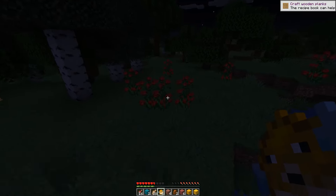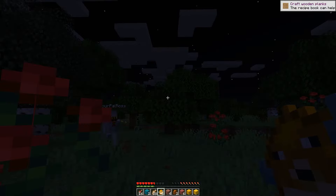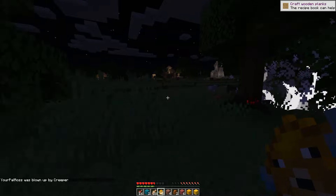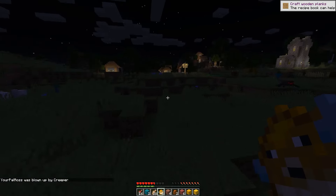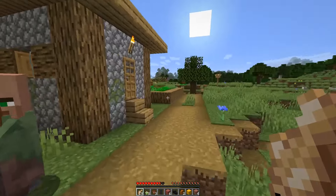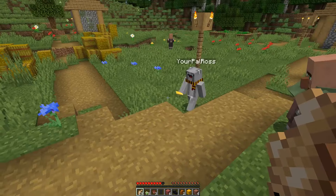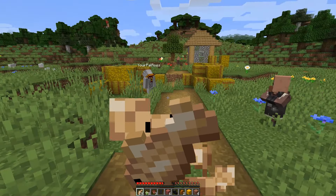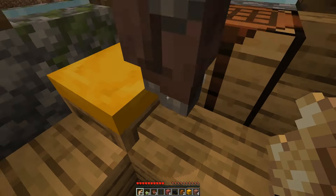Now we can make a crafting table and start breaking more stuff. What the heck — lecterns! Creeper behind you! Oh man, you gotta be kidding me. Ross, did you make it? Yeah, I found the village! He died again — double death! What are the blue flowers? They're pressure plates. The gold one... there's just so many things.